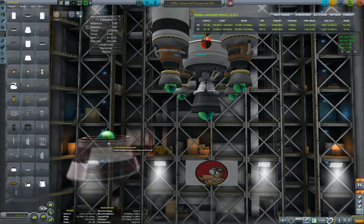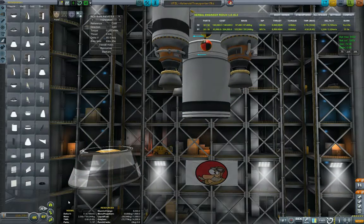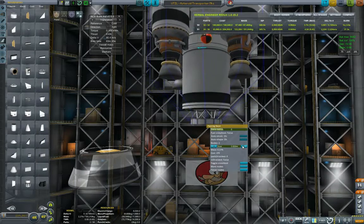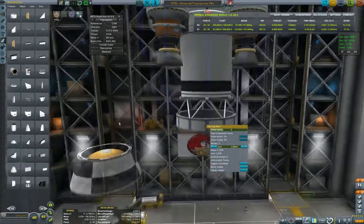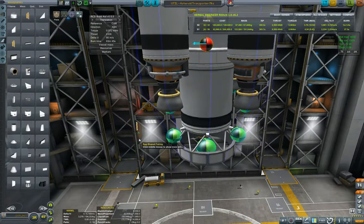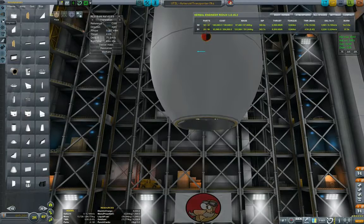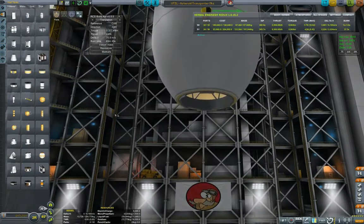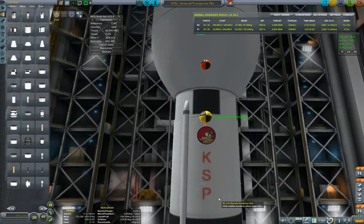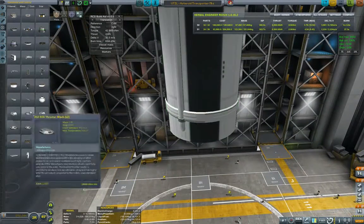Let's see if we can stack a rocket below. I want to check whether procedural fairings make sense — we did unlock them after all. Let me try a five-meter fairing and see how the egg-shaped fairing looks. Wow, beautiful — I thought as much! Let's see how the rocket beneath it looks. Oh guys, this is just too funny. Let's continue and see what it looks like in the end.